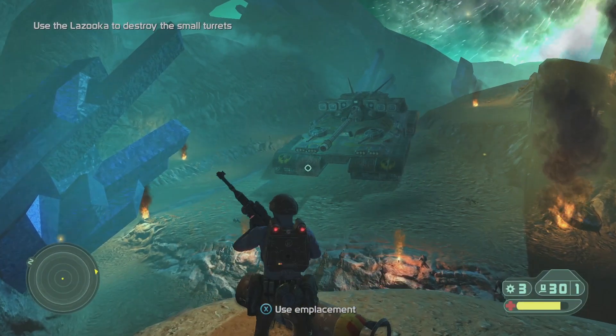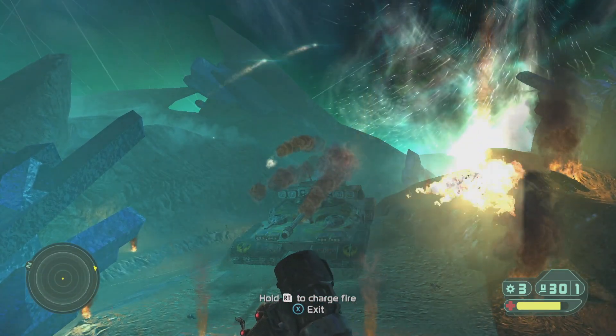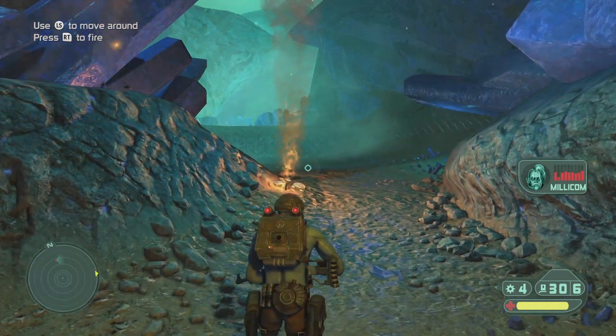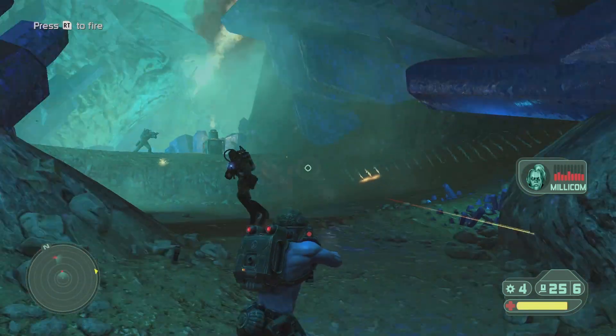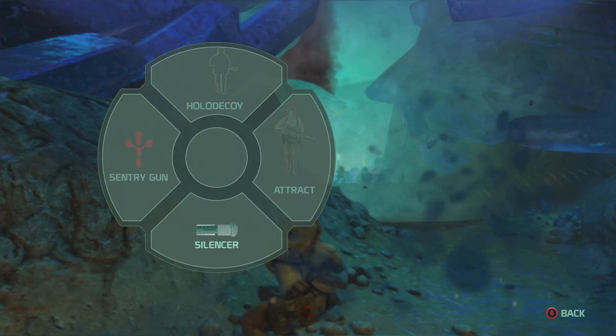Rogue Trooper Redux is a third-person action shooter where you play as a blue genetic infantryman who can unlock special tactics and abilities throughout the game. While the Redux version offers some upgrades such as HD graphics, dynamic lighting, enhanced geometry, and new special effects, the core game from ten years ago is still there — and this core game doesn't hold up to today's standards.